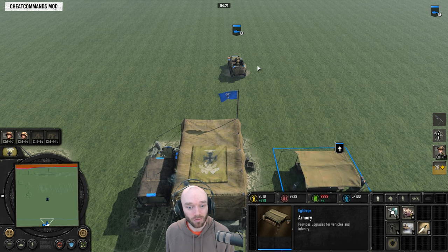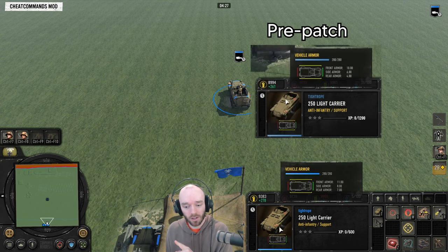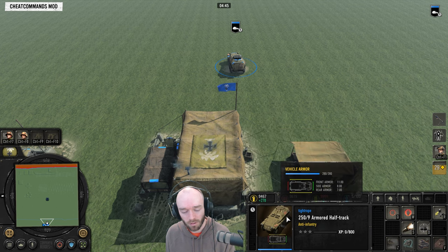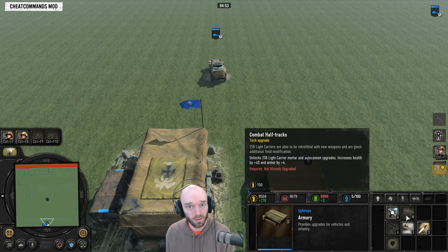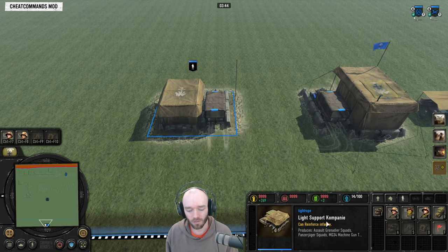The combat halftrack upgrade was also buffed to give a flat four armor bonus in every single direction compared to previously. Combined with the 250's existing frontal armor increase (though I expect that'll be reverted), this is going to make the 250/9 build even stronger than it was previously — watch out for this combat halftrack upgrade, it's going to be quite good now.